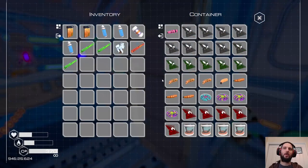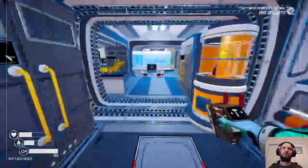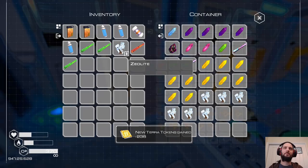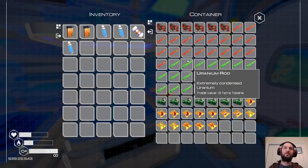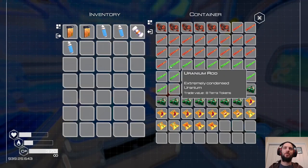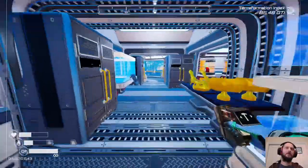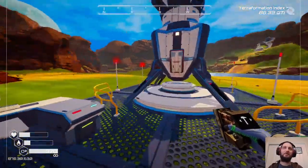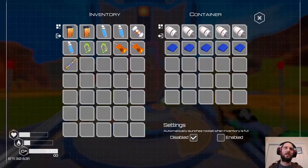We should probably upgrade all of our lockers to tier twos. Our rocket's back. We can also start sending off some uranium rods because they're worth eight per and we're not using them at the moment. I mean, I have a bunch of satellite bases around, but since I got the teleporter I don't need too much anymore.